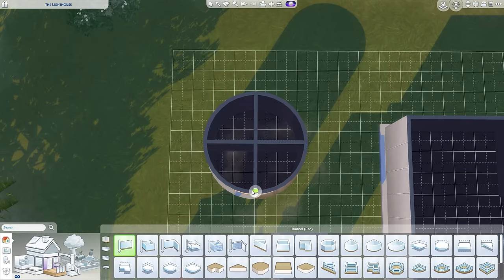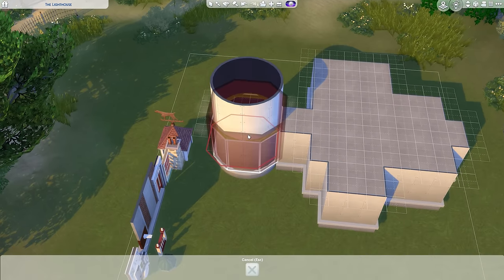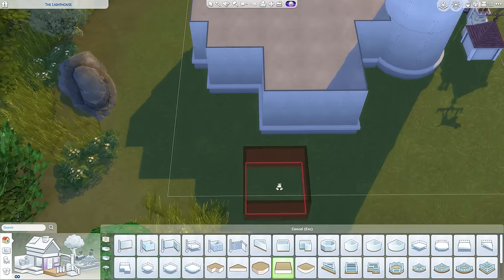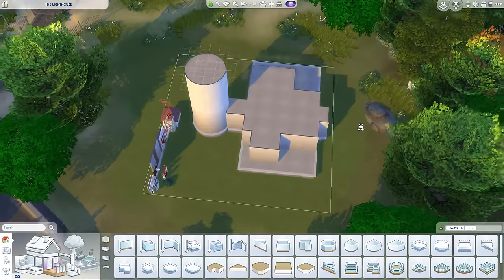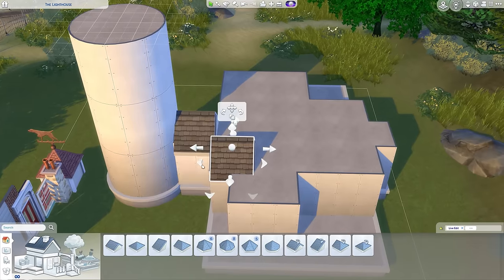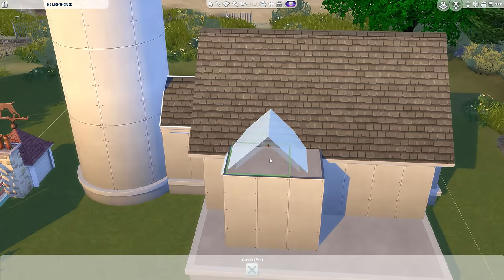I've seen multiple Sims 4 creators build lighthouses with the curved walls, and I wanted to give it a go myself. Now, I got annoyed with it because you can't put anything in a fully round room like this, even ladders going up to it. I end up putting a ladder on at a very later time in the video, up to the outside, just so the lighthouse actually has some kind of use — your sim can climb up it and look out at the sea like a fisherman's wife waiting for them to come home.